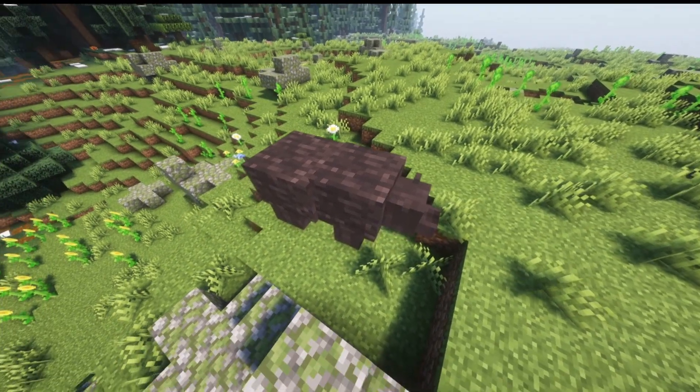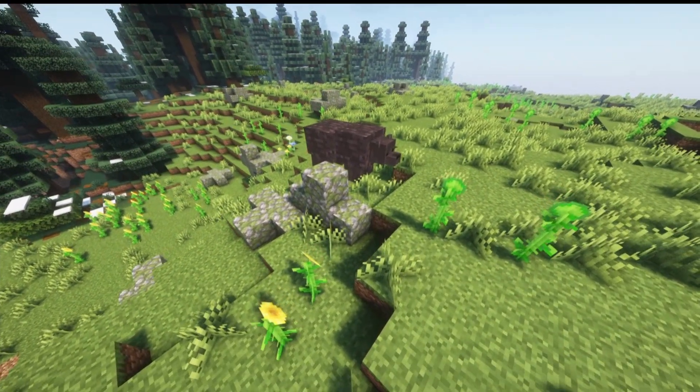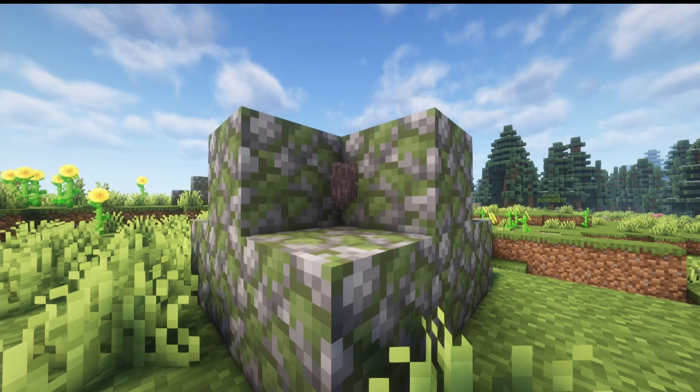Our next mob is the Grizzly Bear. This mob will spawn in any forest or plains biome. It is hostile and has 20 hearts. When killed, it will drop fur.